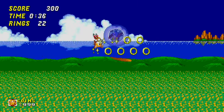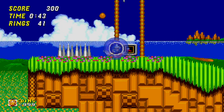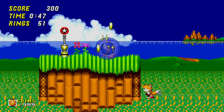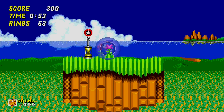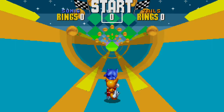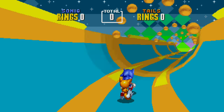So what we want to go ahead and do is collect 50 rings. Of course, as always, 50 rings leads us to a special stage, but it's a bit different than in Sonic 1 and Sonic CD. In Sonic 2, you get to the special stage by collecting 50 rings, going into a checkpoint, and then jumping into this little spinning circle of sparkly things — I don't know how to describe it other than that. This magic circle, I'll just say.